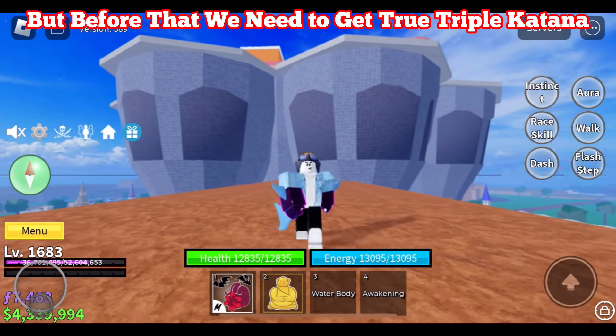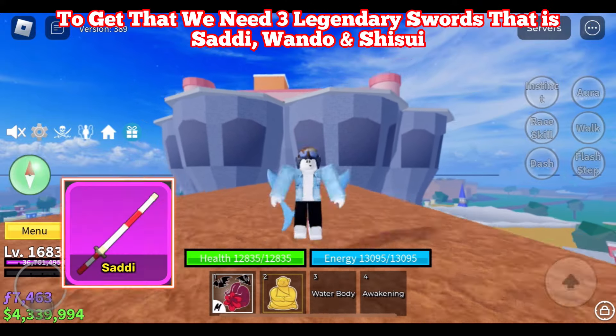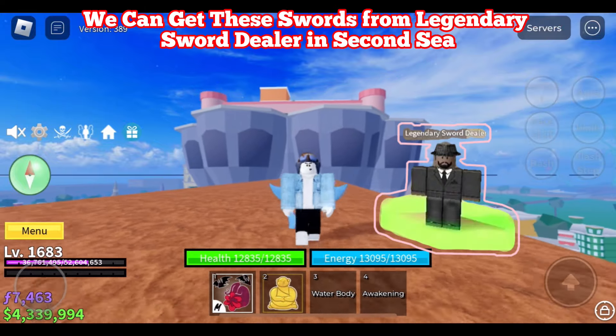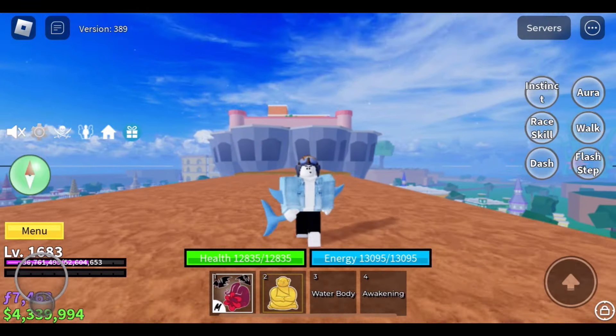Before that, we need to get a triple katana. To get that, we need 3 legendary swords: Sati, Wando, and Shisou. We can get these swords from the legendary sword dealer in 2nd Sea. The legendary sword dealer only appears at a specific time at different locations.